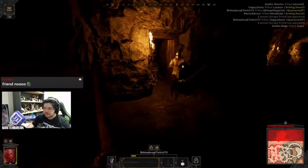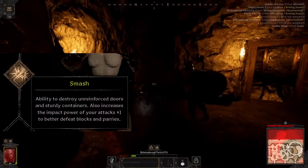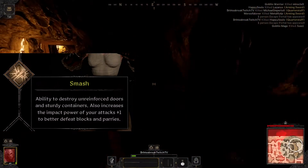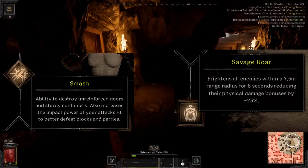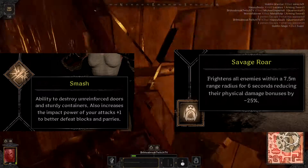The skills we're going to use are Rage and Savage Roar. Rage increases our damage and movement speed at the cost of a slight defense reduction, while Savage Roar fears the enemies around us, giving us ample time to land a couple of free shots on the enemy while also keeping us safe.